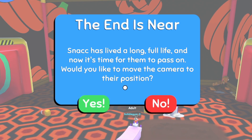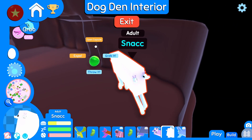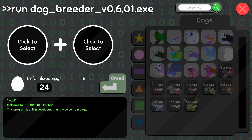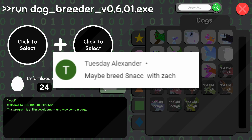Snack, you've lived a long, full life and it's time for you to pass on? Well, we can't have that yet. Hey, there's an item in here - pizza wallpaper. Dope. But we can't have that yet. First, we have to take a recommendation that comes from Tuesday Alexander that says maybe breed Snack with Zach. We can do that.